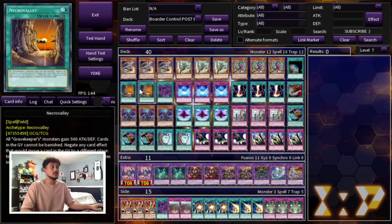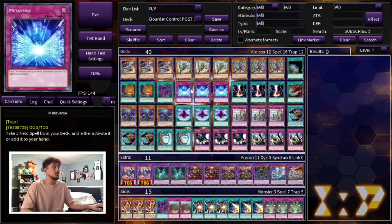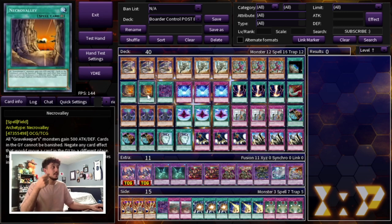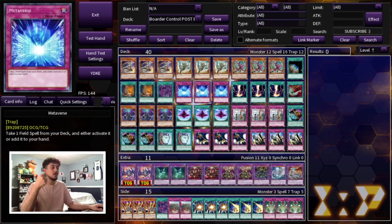We're playing one Terraforming, two Necro Valley, one Zombie World, and three Metaverse. We lost Mystic Mine but Zombie World is great because Floowandereeze is probably one of the better decks of the format, so you want main-deck outs to it. Zombie World is insane against Floowandereeze specifically. Necro Valley is really good against the Tier 1 matchup, and Metaverse gives you ultimate consistency getting into either field spell.